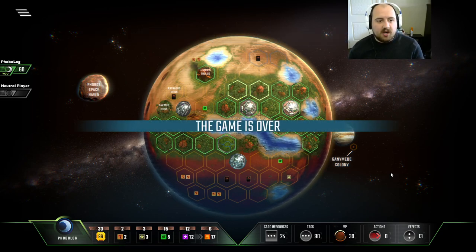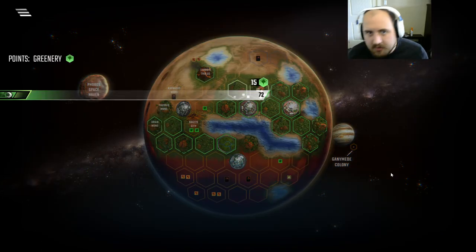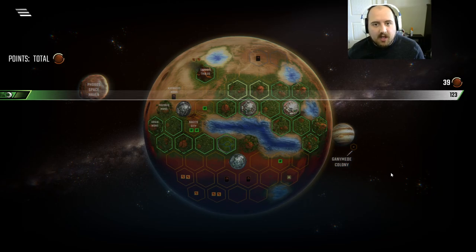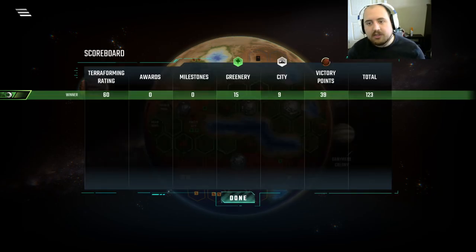39 points on cards, a lot of them are animals and crazy goodness. 123 points — this should have been a 140, this should have been like a 150, especially if you wait to play those space events at the very start of the game, because that accelerates you.